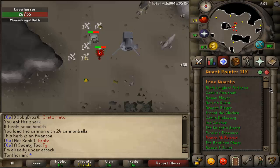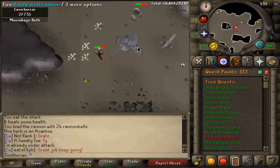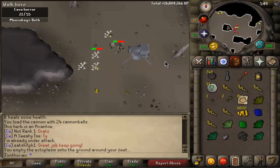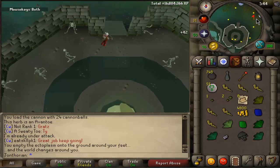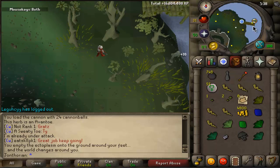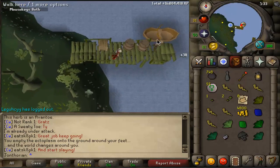I sold a bunch of runes that I got from Barrows, bought a Cannon with the leftover cash, and bought Cannon Balls. It was kind of funny because I got a Tooth Half and I was like, oh yeah, I should record. And then right as I'm opening Camtasia, I get a Black Mask.